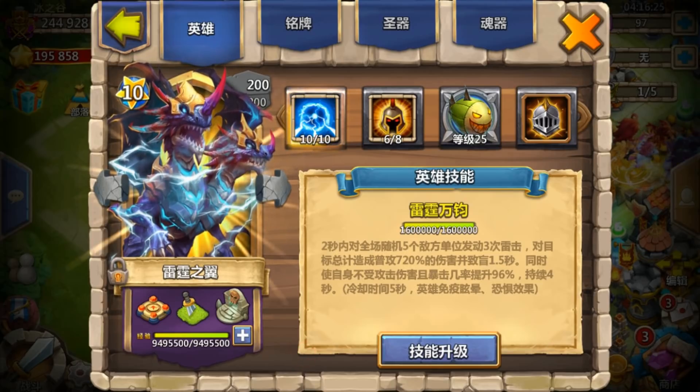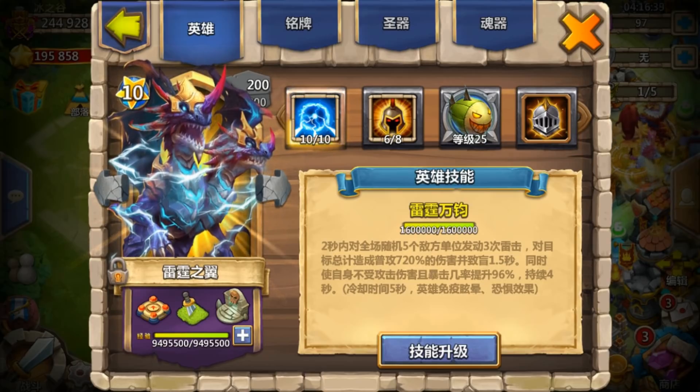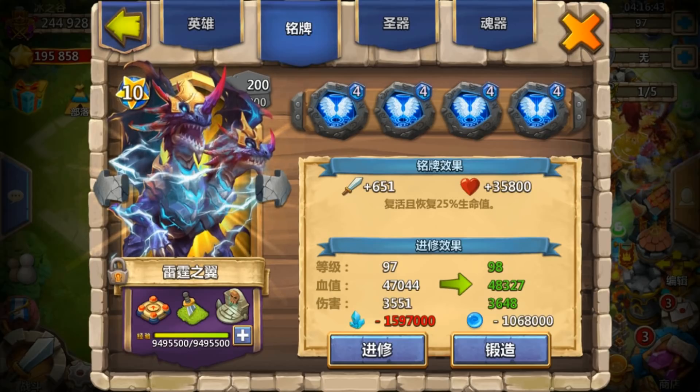This hero is really awesome. Not many heroes are immune to stun and fail. The new dragon is also immune to stun, but only when he procs block. For this hero, it's immune to stun all the time. I'm using the V5 Forward Quest set, and his grip is since 97.